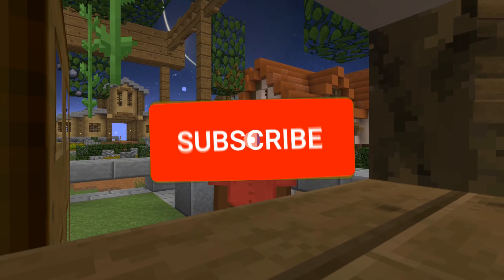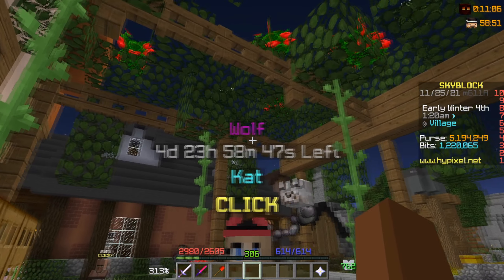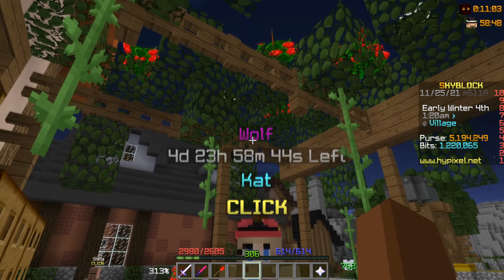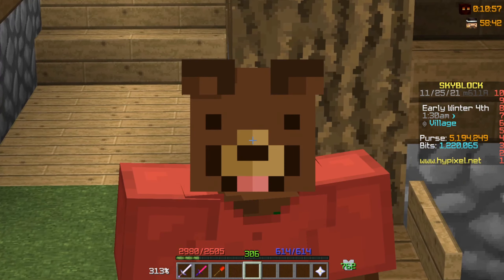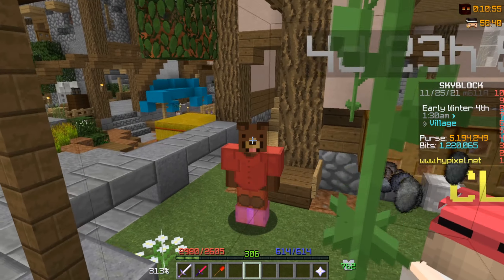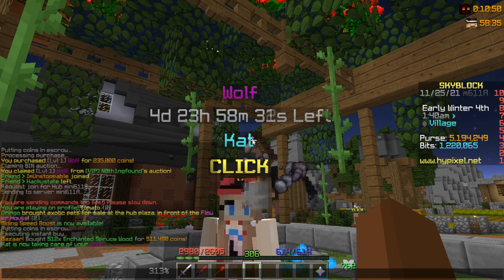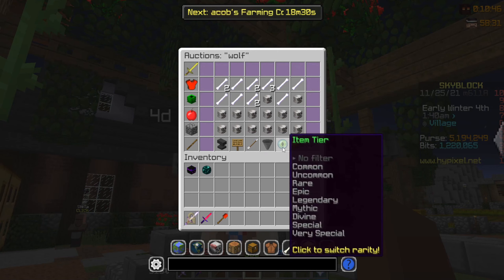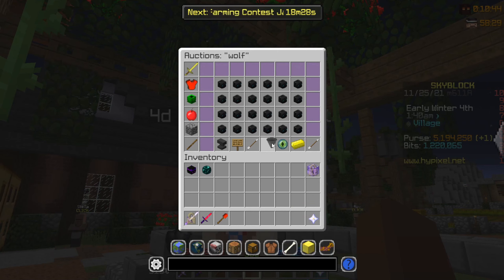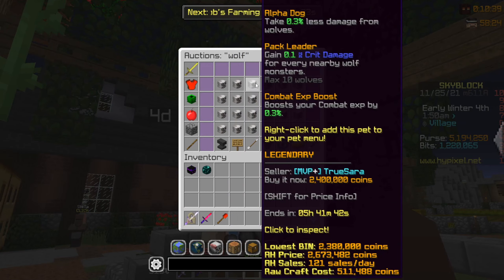The final strategy: we're already at the cat, and the pet we put in there is an epic wolf. We spent about 500,000 on the wood, another 250,000 for the upgrade, and another 250,000 for the pet itself from the auction house — so that means we spent 1 million total. Now if we want to sell the legendary wolf pet, we can sell it for 2.4 million.